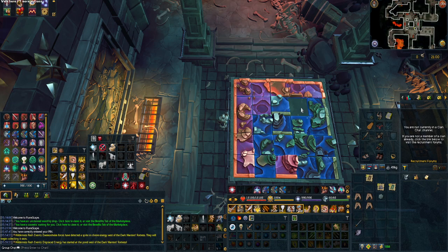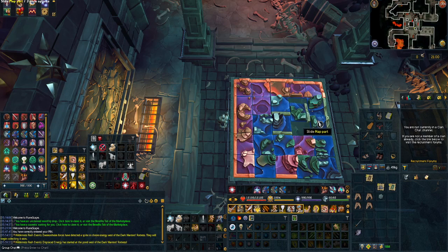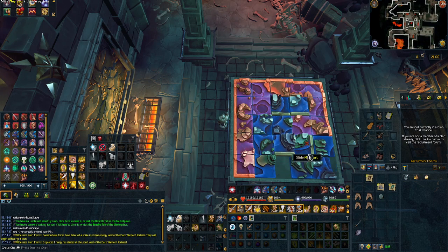Now we want to move the second row. Since there are no borders for this row except for the very last piece — which we know where it goes — just make our way along. That one's correct, that one's correct, and we'll move this one right here to make it a little easier to find the remaining tiles.